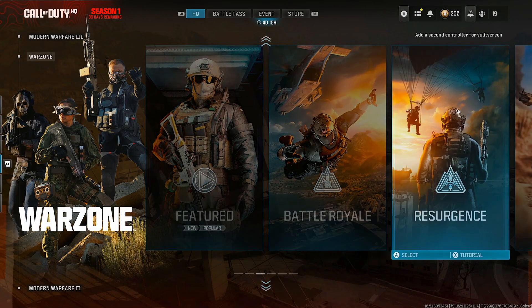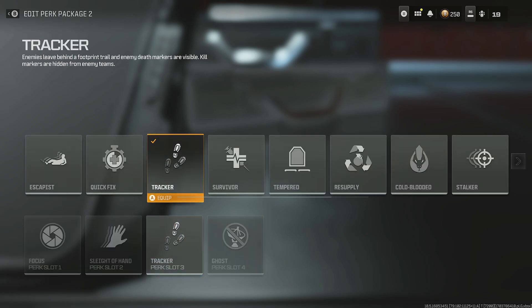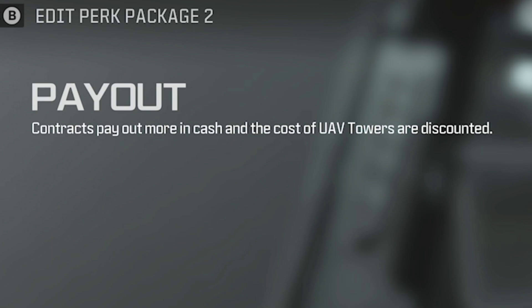First thing you'll want to do is get ready to load into Plunder, no fill, then make sure you have the Contract perk on. That'll increase how much money you get from doing contracts, and obviously make sure you equip the weapon that you want to level up.